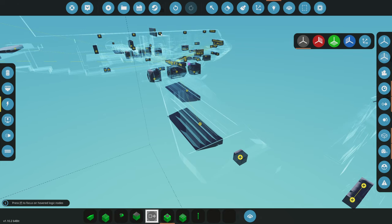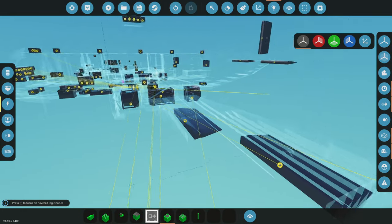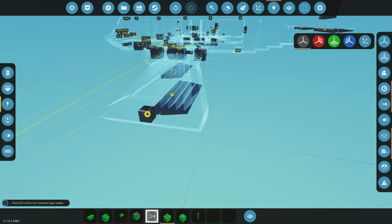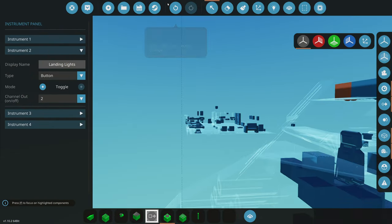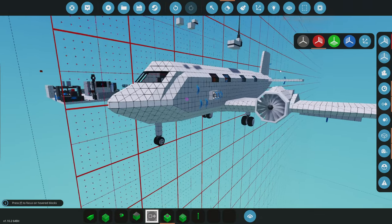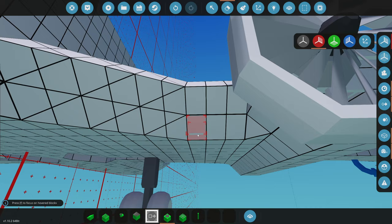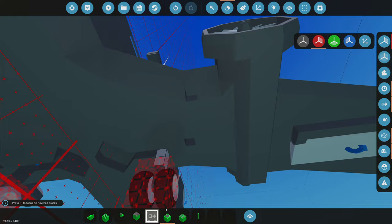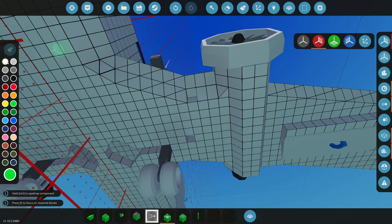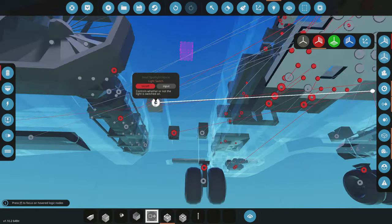If we need to black this thing out for some reason - like if someone's following us - we've got a single button to press for that. The next one is landing lights, set to toggle on. These are going to be spotlights - I'll put them right here and have another one that aims directly downwards. Typing in spotlights - these are just going to be really bright white lights that should help us land with way more visibility.